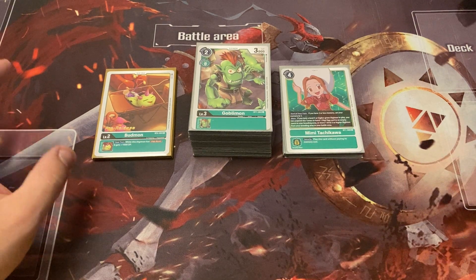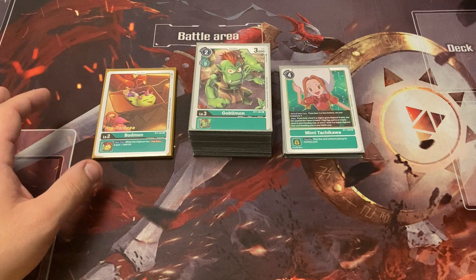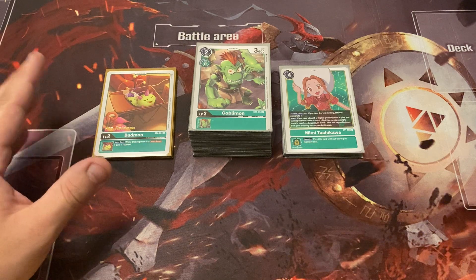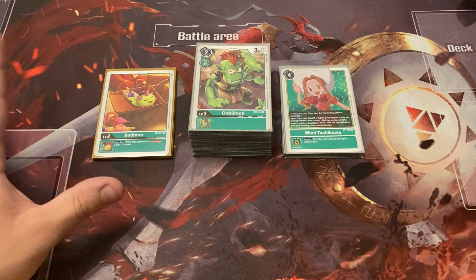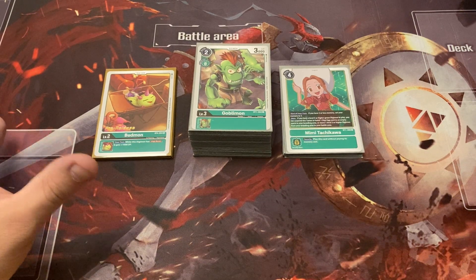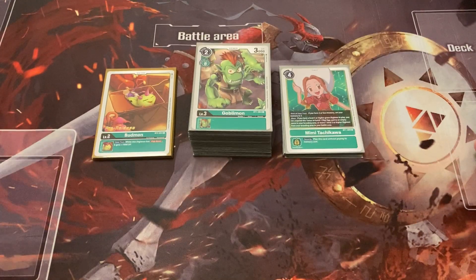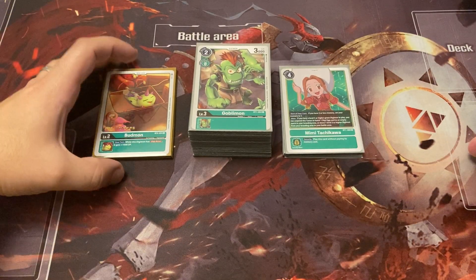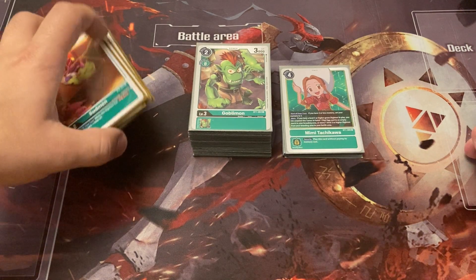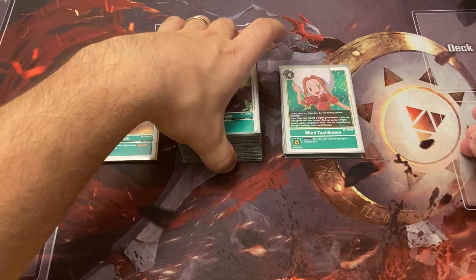Due to the delay of BT6, this is one of the decks I built. I wasn't really sure if I wanted to build a green deck — it had a lot of cool things. There are a lot of different control variants, and I had the Hercules Kabuterimon starter deck which seemed like a cool build, but I decided to go a different way — more the OTK way for green, with a bit of control mixed in.